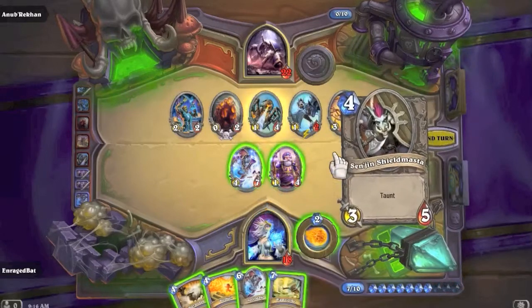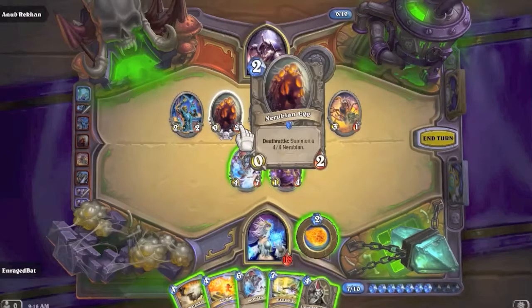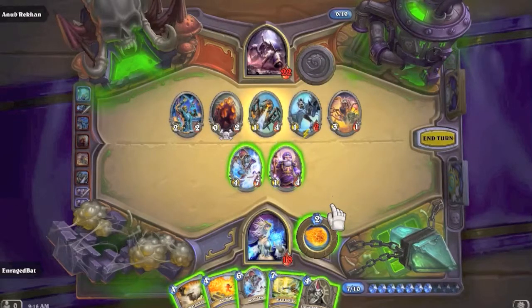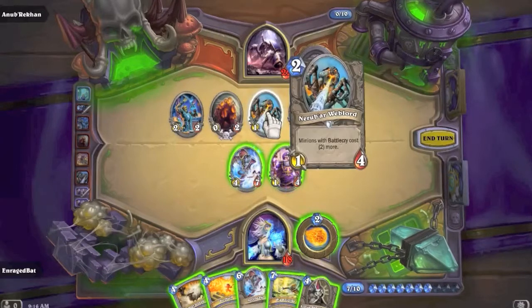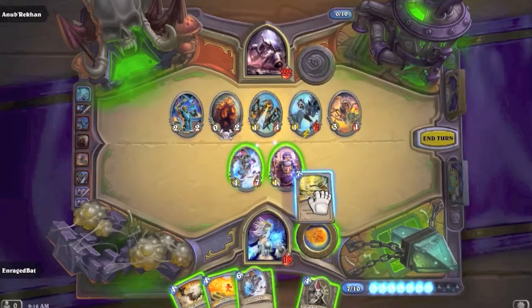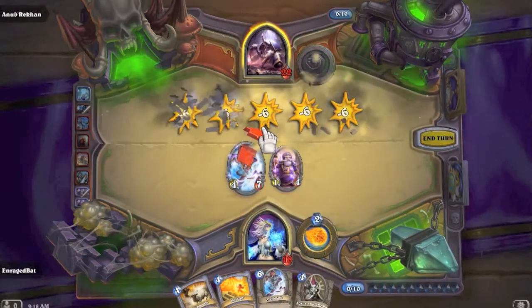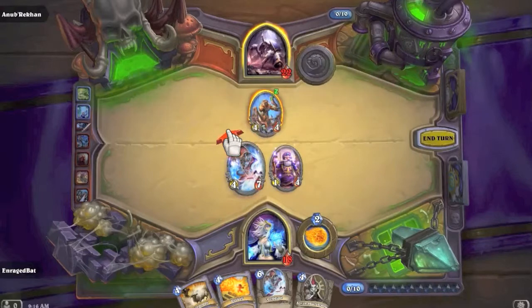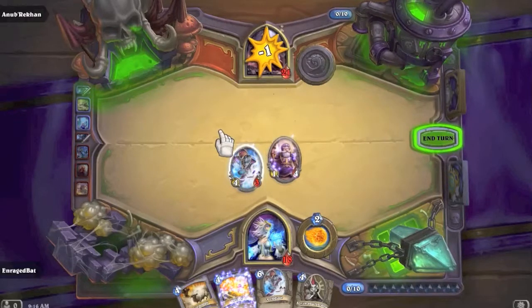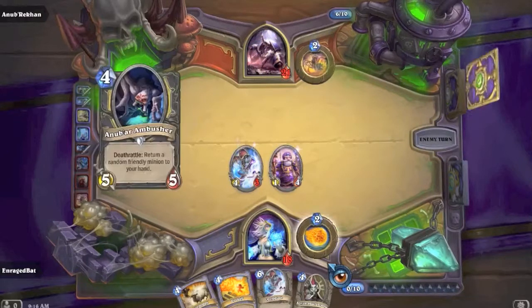Flamestrike - what a draw! However, Flamestrike will summon a 4/4 Nerubian because of the Nerubian Egg's Deathrattle, but I could just kill the egg with the Archmage first. He doesn't have any more cards so I think Flamestrike is pretty good. Let's do it - it would kill the 4/4 Nerubian. I'm an idiot - I should think before I act. I could have killed the Nerubian Egg with the Archmage and then Flamestrike the 4/4.